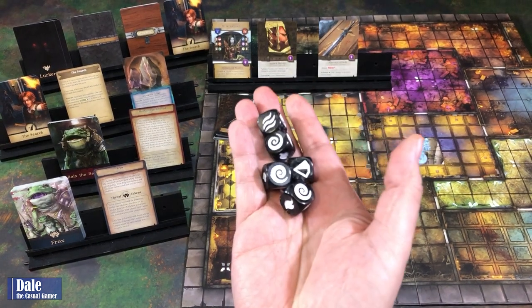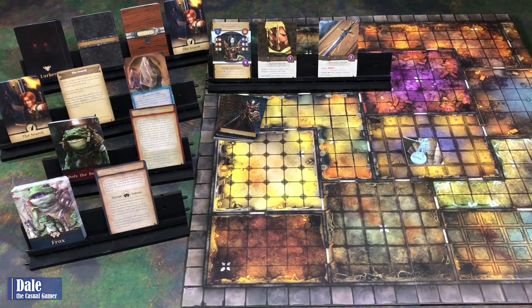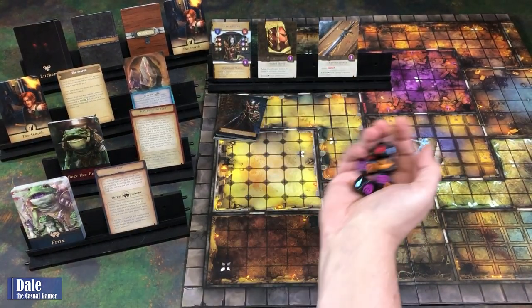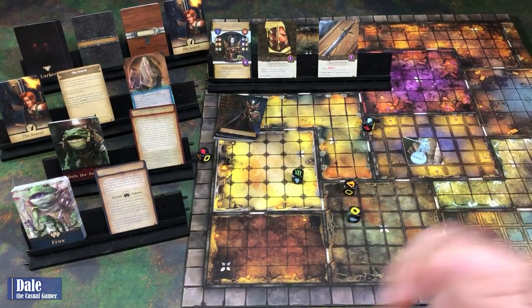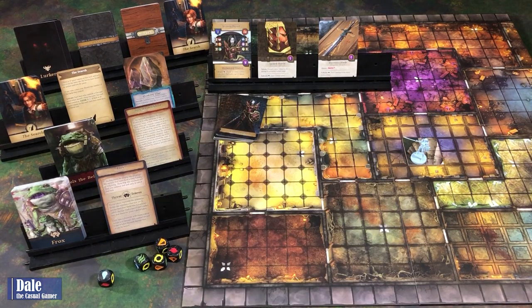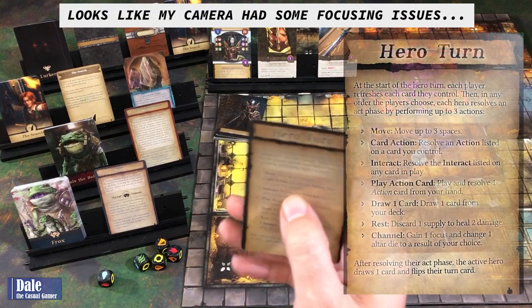So then we just need to roll for our rune pool. In the core game we got these; the upgrade added colors, which I'm assuming will show up better on camera. This will be our starting runes, and we're ready to get going.